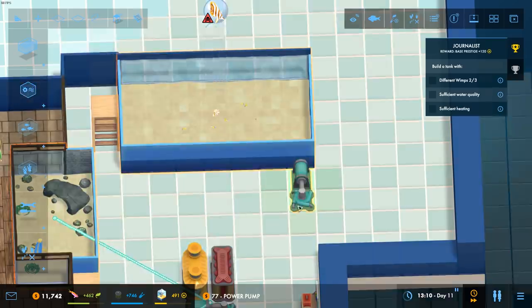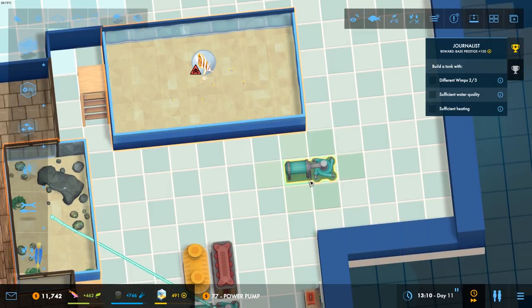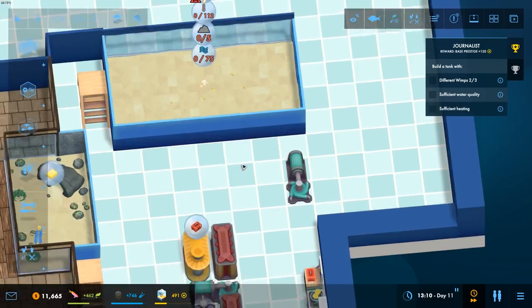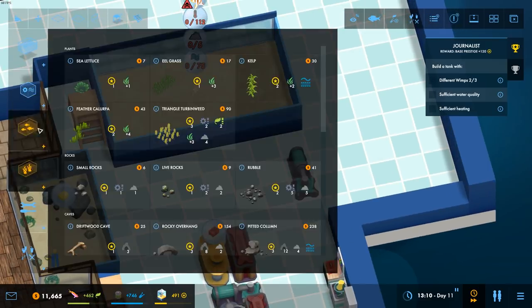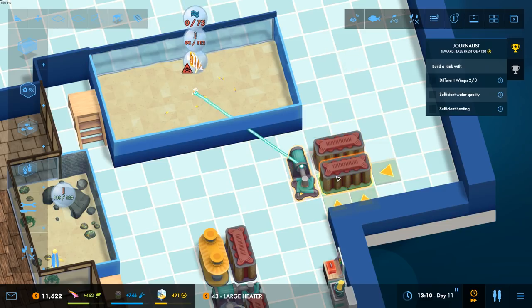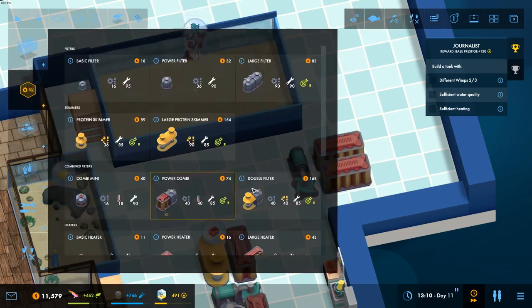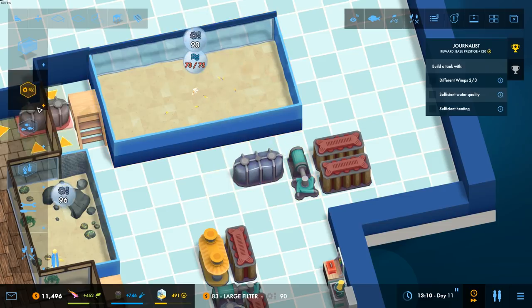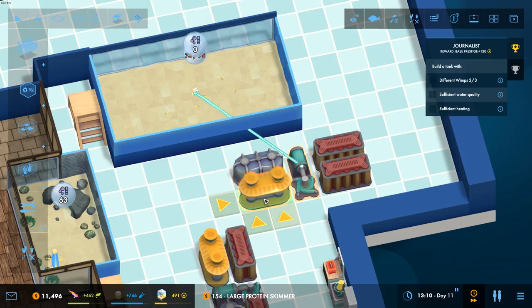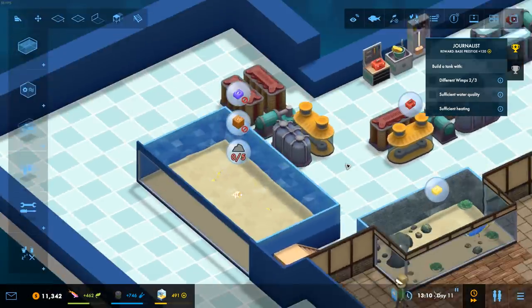Let's get a power pump in. Put you there and you're going to go to that tank. Usual setup then — large heater, two large heaters, large filter, and a large protein skimmer. Should be more than enough there.